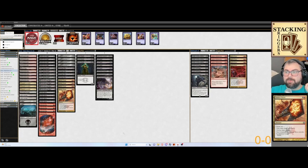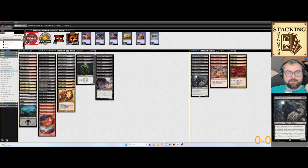Going over to the sideboard, we have Dauthi Voidwalker. This just helps prevent decks like Underworld Breach and Living End. Lots of hate for that.